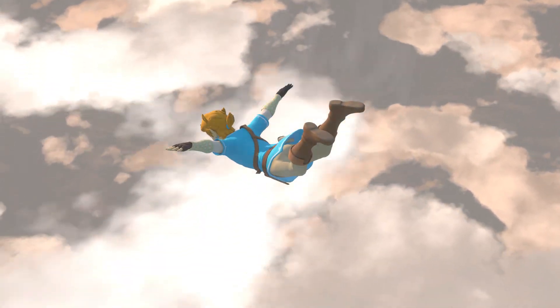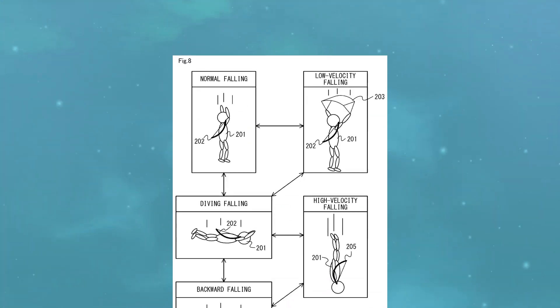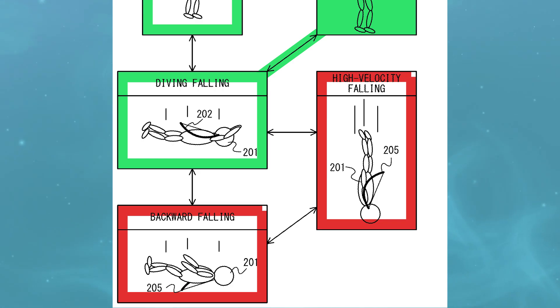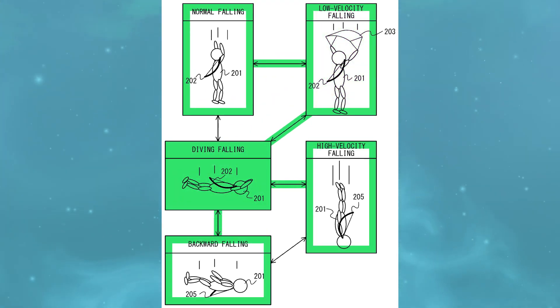There are some small restrictions when it comes to which pose you can access from another. While paragliding, you can transition into a normal fall or a dive, but not straight into high velocity or backward falling — meaning you'll have to switch to a dive first before accessing the other two. Similarly, you cannot pull out the paraglider while falling at high velocity.